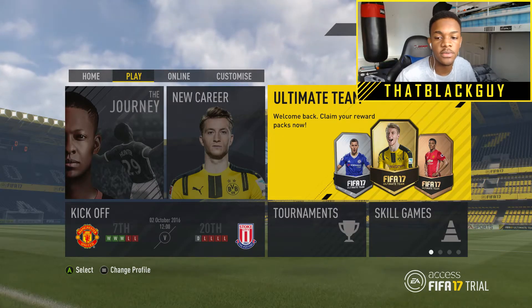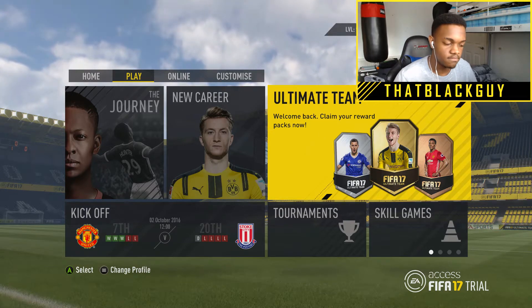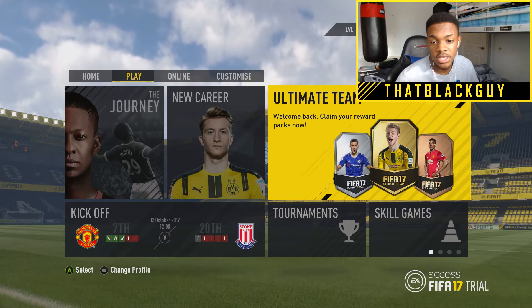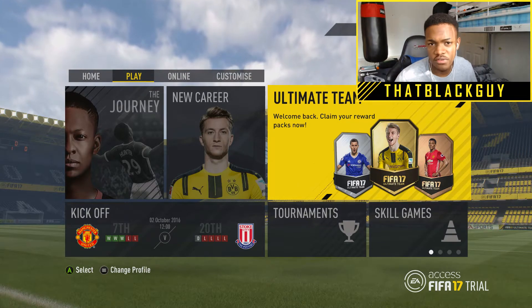What I'm gonna be doing here is basically starting my ultimate team - mission failed, we'll get them next time. I'm gonna be opening my reward packs and seeing what I get, and hopefully it all goes well. Hopefully I pack something sick; if I don't, I'll just be looking around the ultimate team menu seeing what's new on offer.